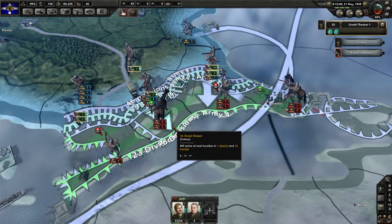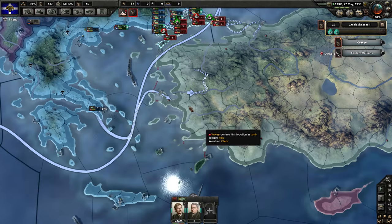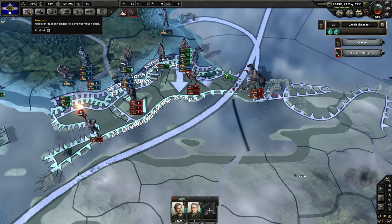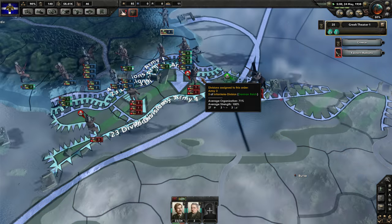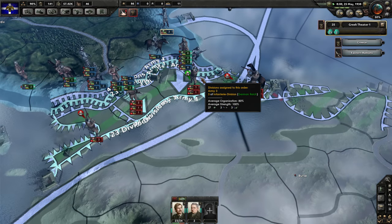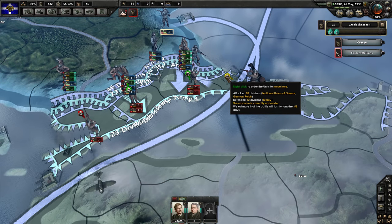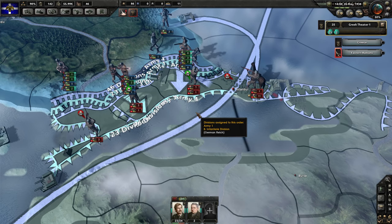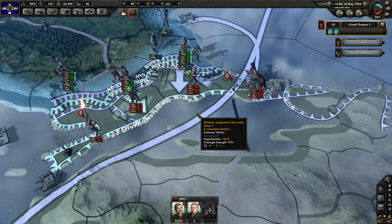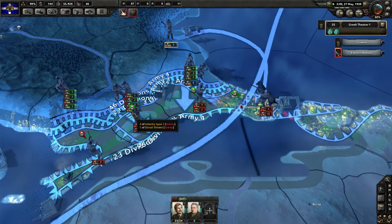As we slowly make our way into Turkey, hopefully the Germans open up a front in Anatolia — it looks like they're about to do that, which is fantastic. Our research on support weapons 2 is almost done, which should increase our combat efficiency. My microphone was actually disconnected from my computer for a split second, so what I was saying was not registered, but the audio is back online. We're currently fighting outside of Istanbul — very indecisive battles so far.